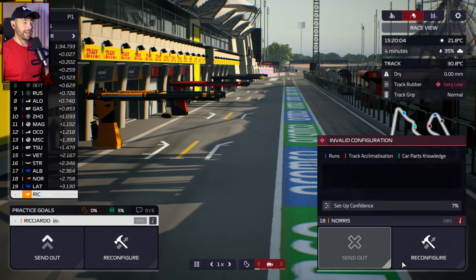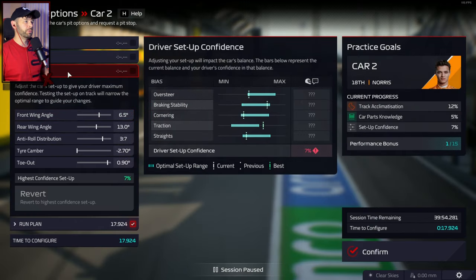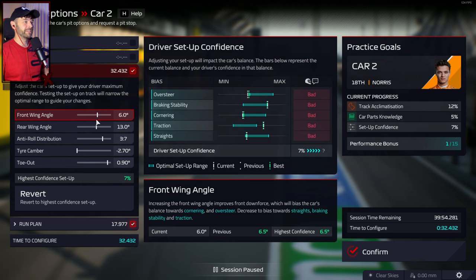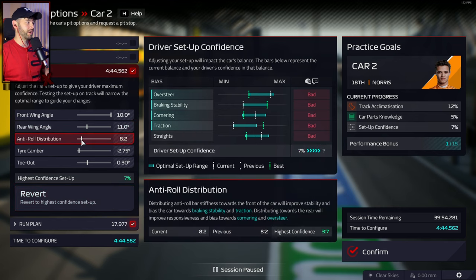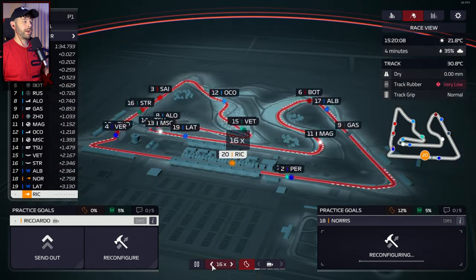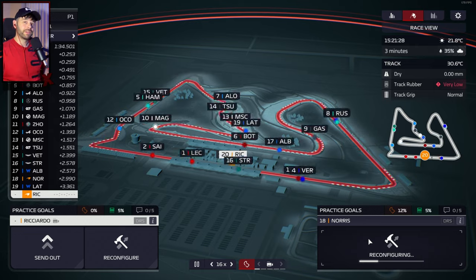As soon as he's back in the garage, we're going to go back to the reconfigure tab and have a look at what he liked and what he didn't like. He didn't like absolutely everything, so we need to go to the other side on all of them. That setup is now basically the complete opposite of what we just gave him, more or less, apart from cornering. Let's confirm that and send him back out again to see what he thinks this time.